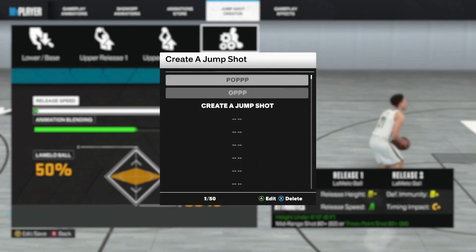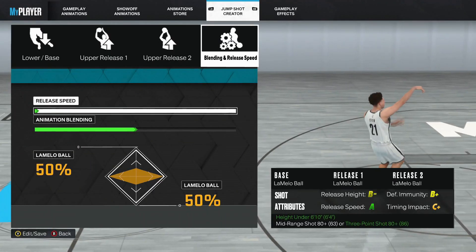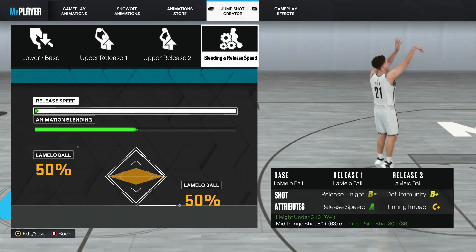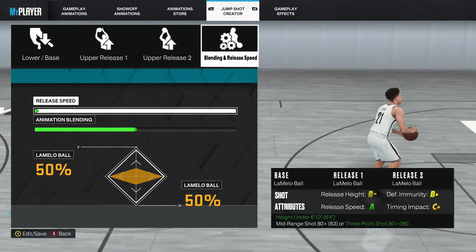That's basically it for the jump shot. As you can see I saved it right here — to show you I'm not lying. LaMelo Ball for the base and release. The release speed blending is the same — you're putting the same animations so that doesn't matter. And that's pretty much it.